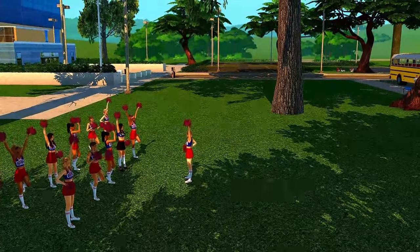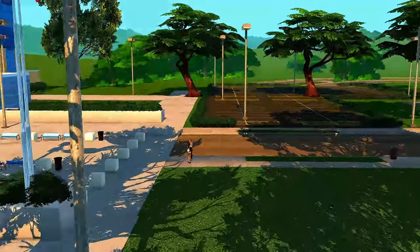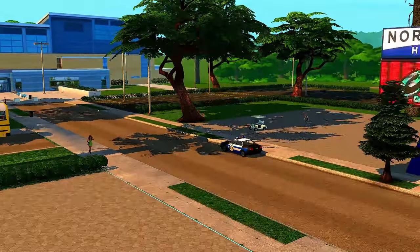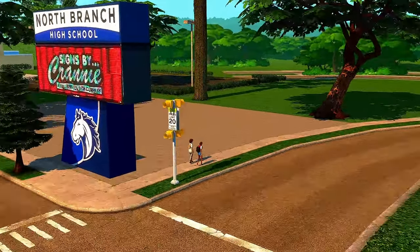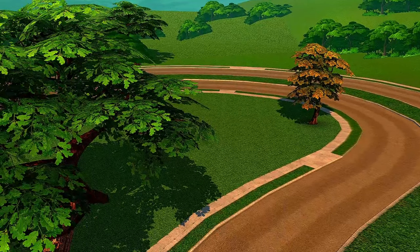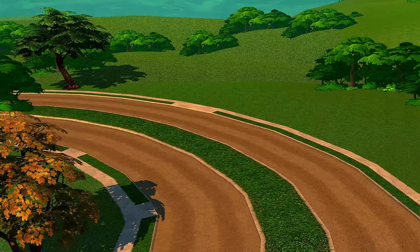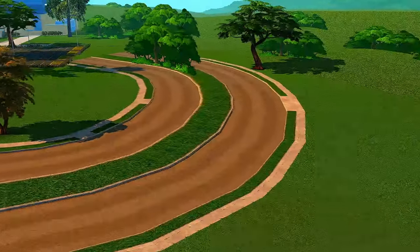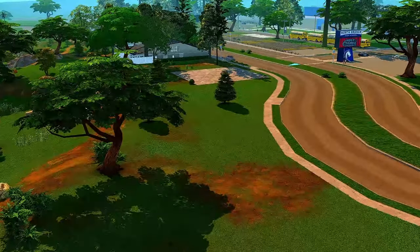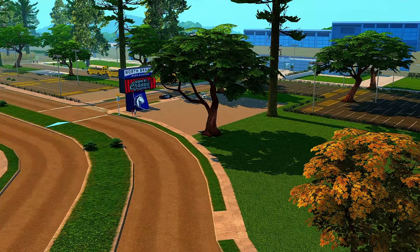I don't have a football field or stadium because that's typically in the back of the school and you can't see it, so it doesn't really matter. The school is also just here for decoration — it's not supposed to be an actual school that sims attend; I built a real high school lot for that. I'm not sure what I'm going to do with this area — maybe a baseball field, but that would be in the back of the school too.